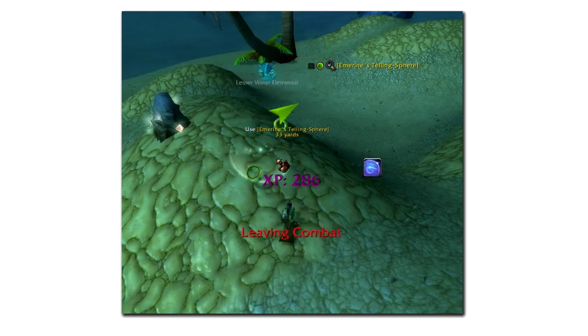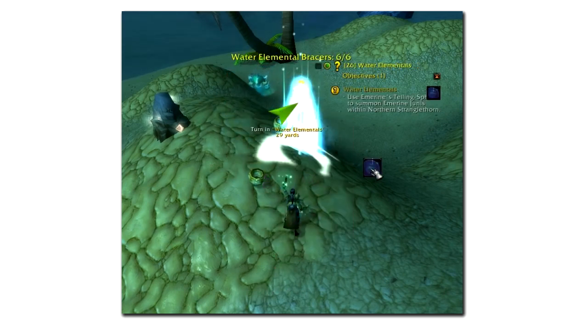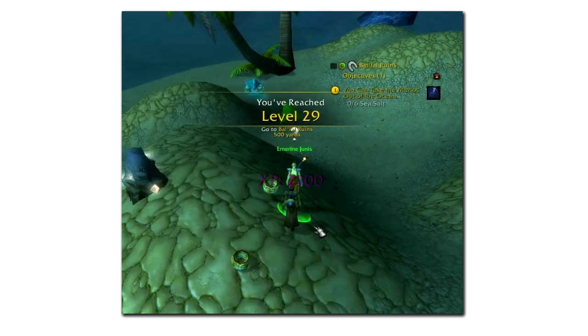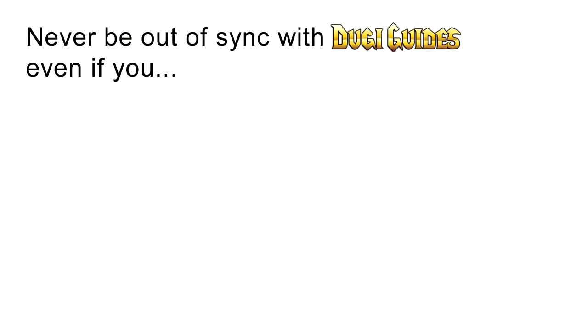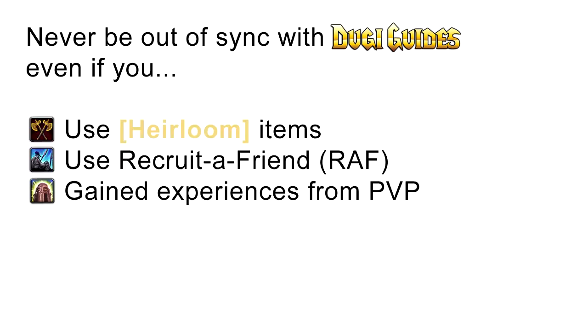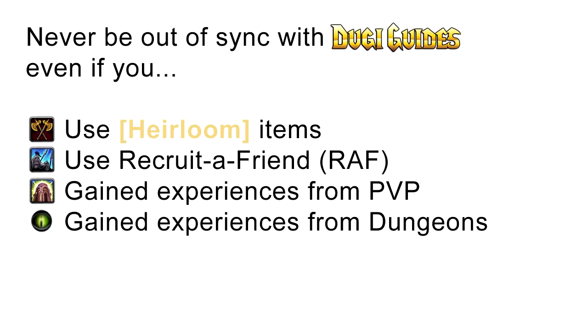As an experienced player, you may be worried that if you use a leveling guide you won't be able to break away from the guide to go a different path. But we have added new features so that you will never be out of sync with Doogie's guide even if you use heirloom items, recruit a friend, gain experience from PvP, or gain experience from dungeons. With Doogie Guides you can still do all these things and still easily sync your character with our guide.